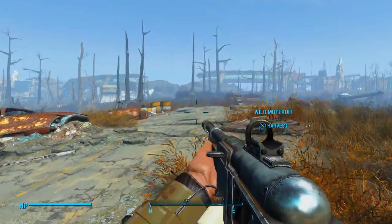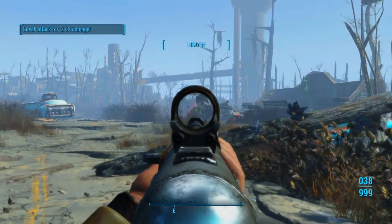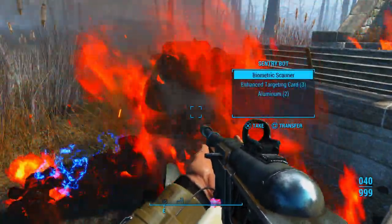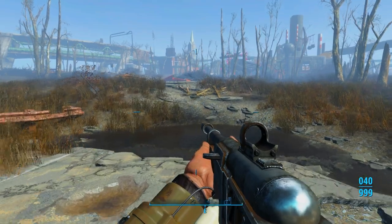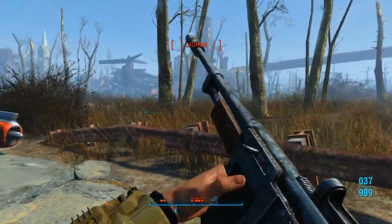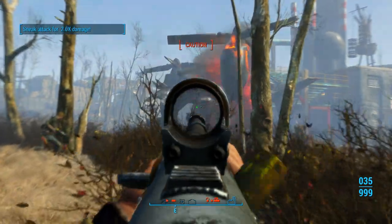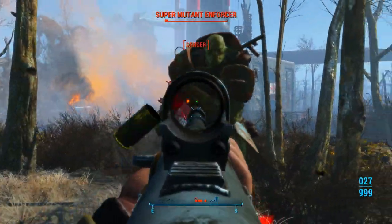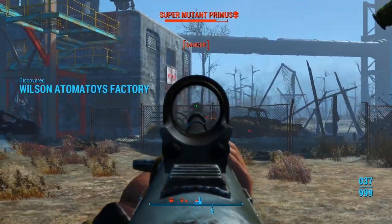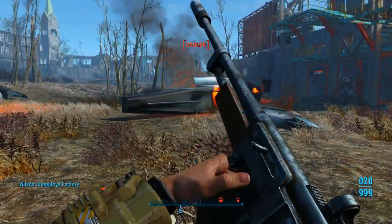Some more irradiated barrels over here, so try to stay further to the right of them. Let's crouch and take out this sentry bot. Over here we got some gunners and super mutants fighting — it's up to you on if you want to kill them or not. I'm going to go over here and kill a couple of them just so we can get the factory discovered, but other than that I'm not going to waste my time. Jesus, that guy did not want to die.